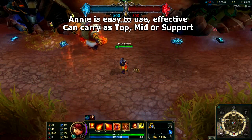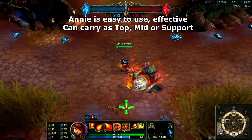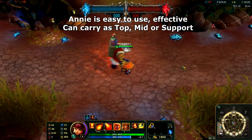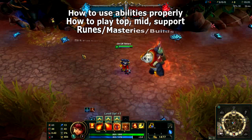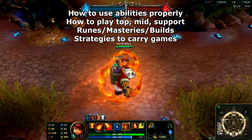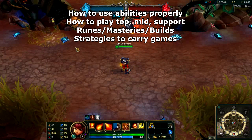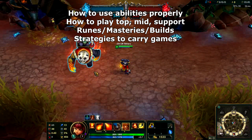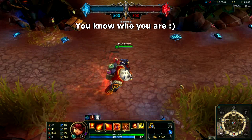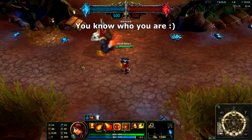The reason I recommend Annie is that she's a very simple champion that can be played top, mid and support and carry the game in all three roles by making all the plays needed to win. I'll be going over how to use her abilities properly, how to play solo top, solo mid and support, what runes, masteries and items you'll want to use, and a few simple strategies to carry games to victory — and yes, that's even as support. So if you're that guy complaining about being support and unable to carry the game, this is the guide for you.